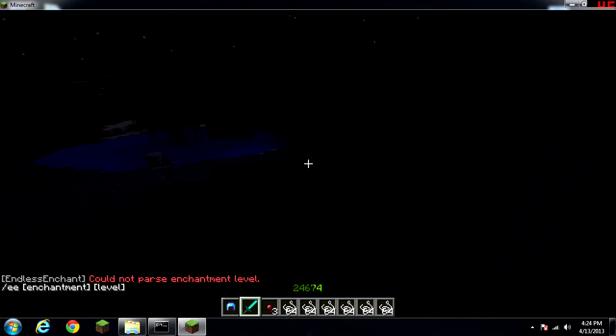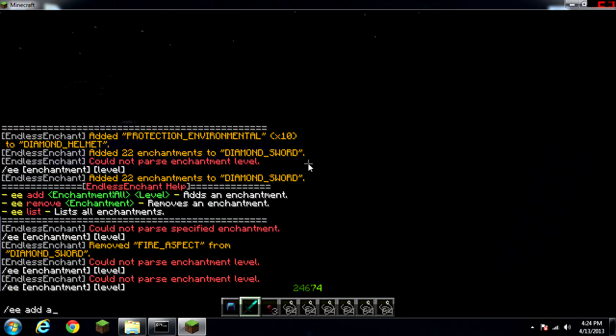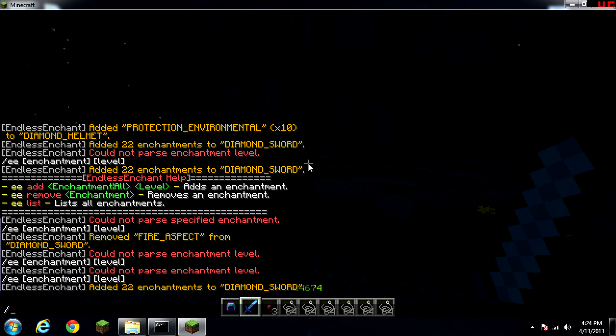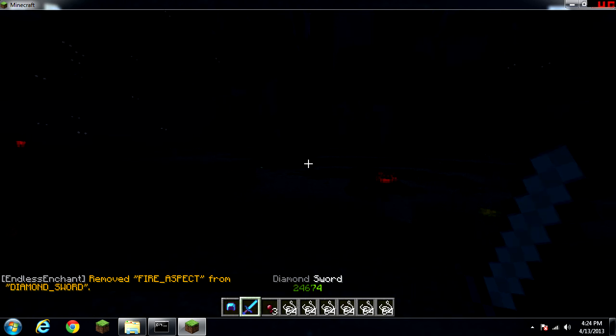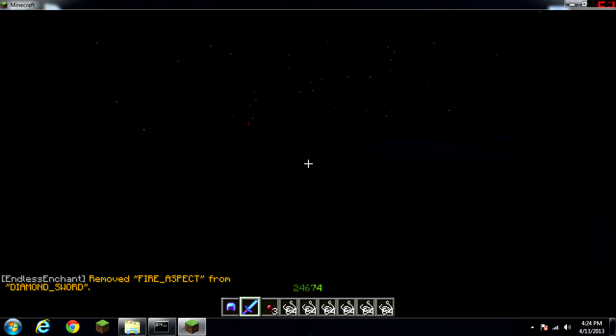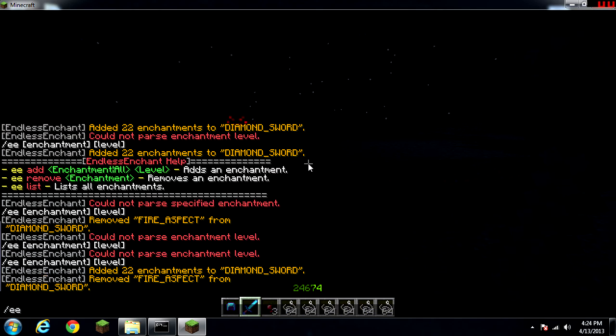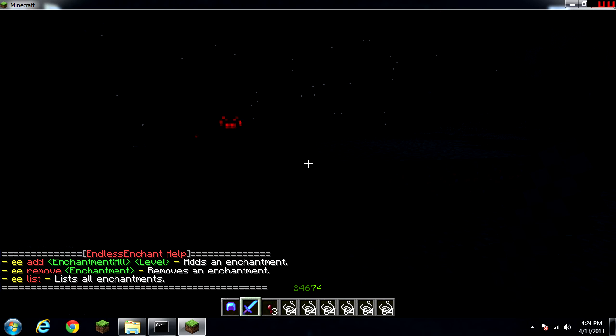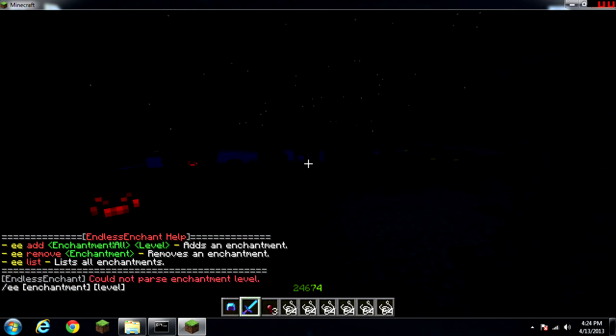We'll do dash-ee add all up to level 3, so we have all enchantments up to three. Then we do dash-ee remove fire_aspect — and now it's not going to do any Fire Aspect. But if you do dash-ee add fire_aspect, it should work and add it back.